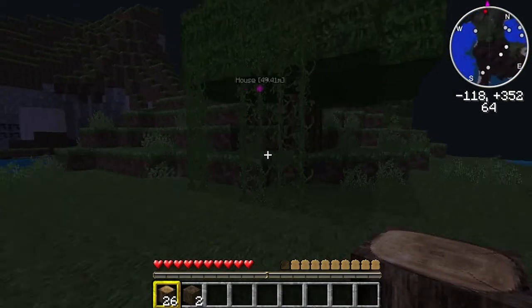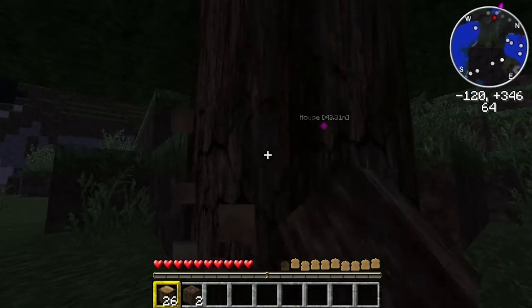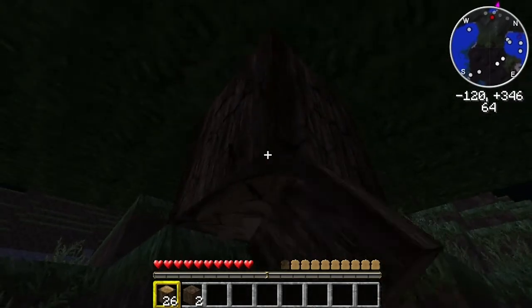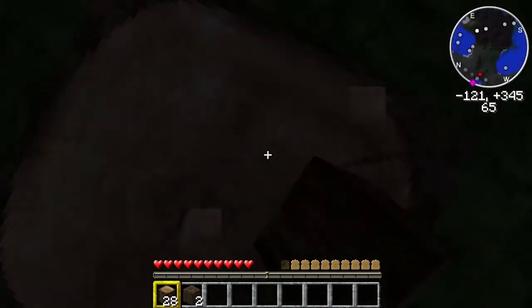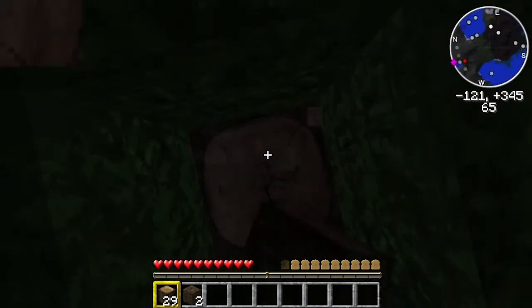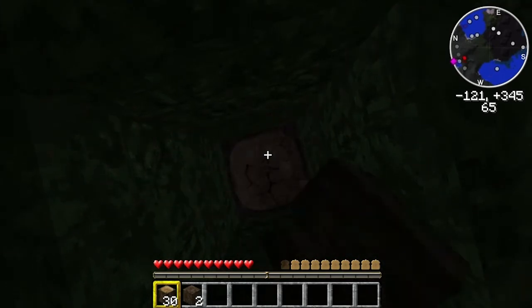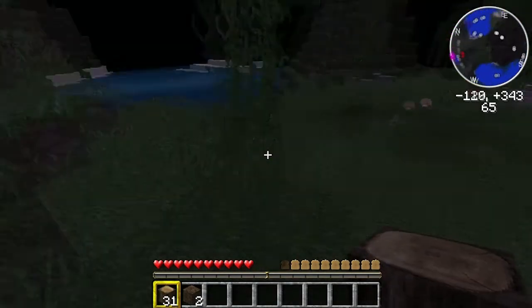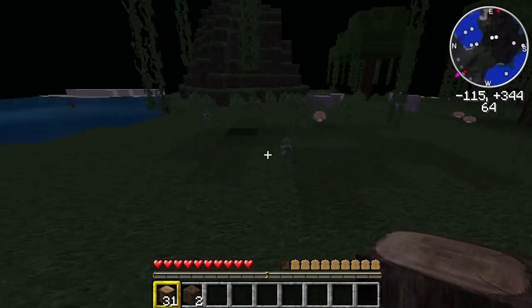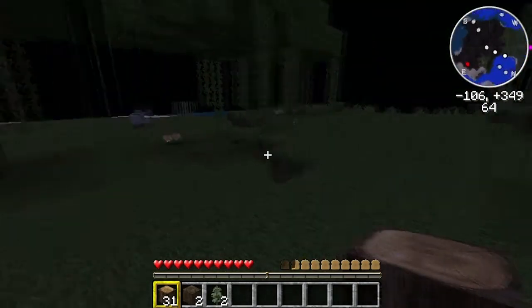Oh no, it's getting dark. Let's get this last tree and then start making tools and stuff. I see a creature on the mini-map. I can't use Fraps with full screen either because it lowers the frame rate completely, like down to two. So let's gather these saplings so I can build more.